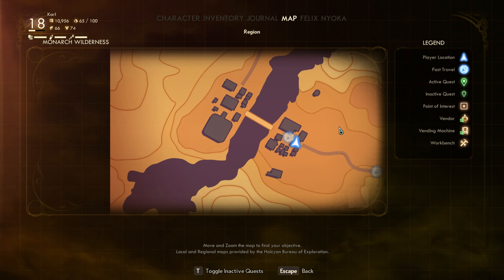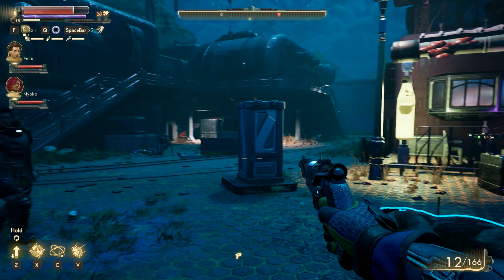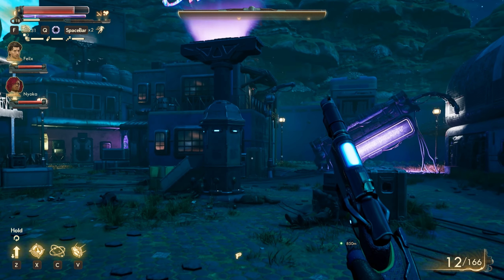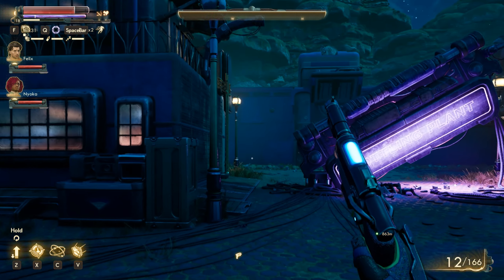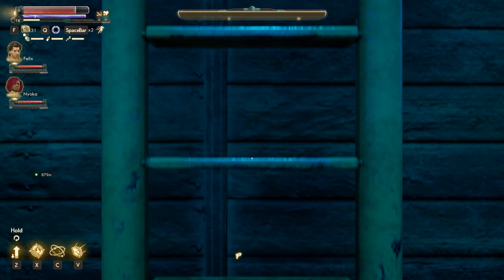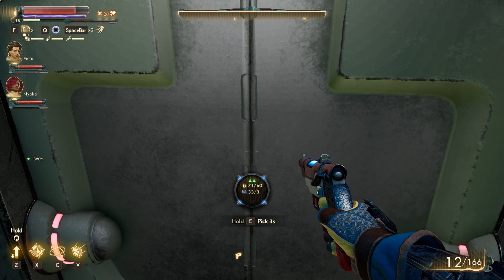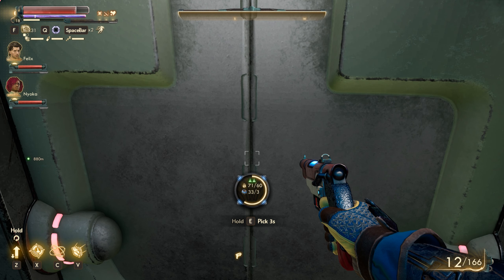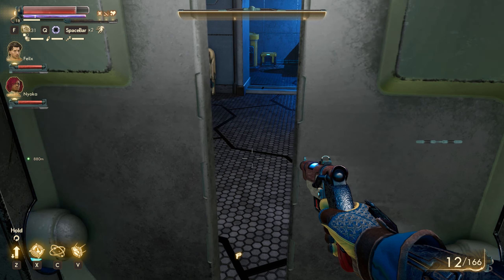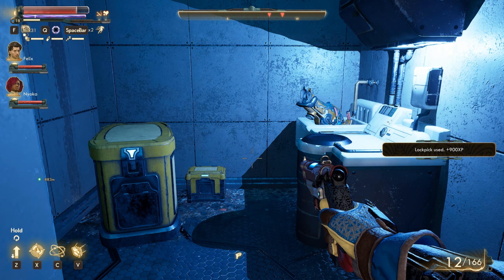Now we are in Cascadia. We're going to get the Purpleberry Launch, which will be in this small building right here. Just go up this ladder, pick open the locked door, and there it is — in the sink. Because that's where I keep all my good weapons.